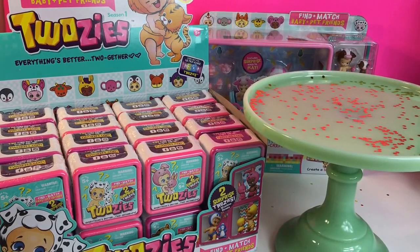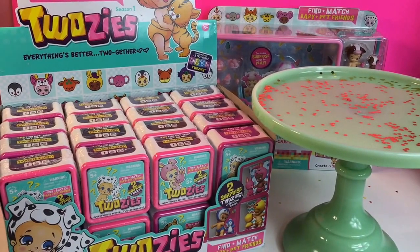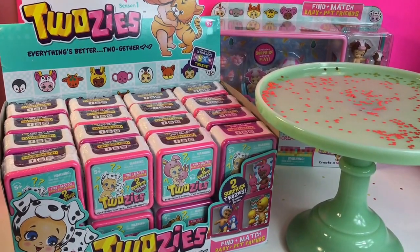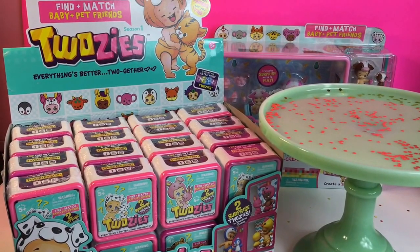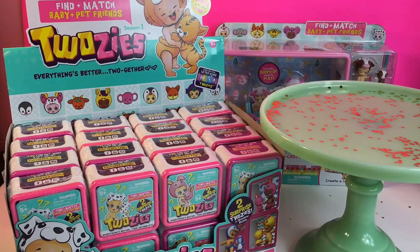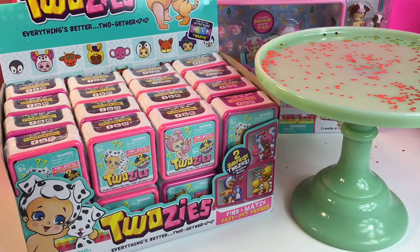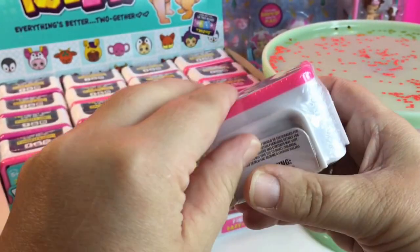Hi friends, this is Mommy XO and you're watching Toy Much Fun. Do you see what we have here? We have a whole box, a whole case of Twosies — Find and Match Baby and Pet Friends. I'm so excited to open these. We're going to split this video up into part one and part two.